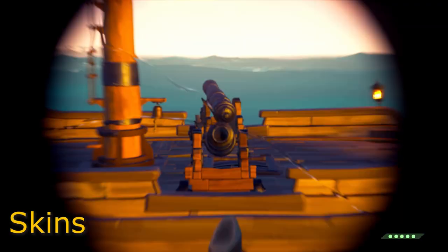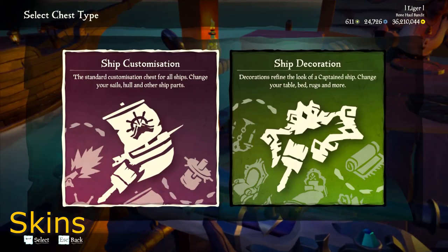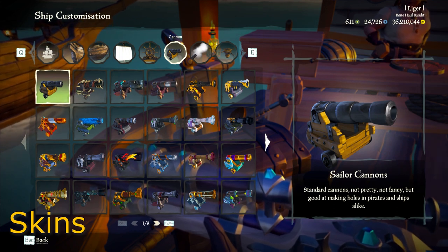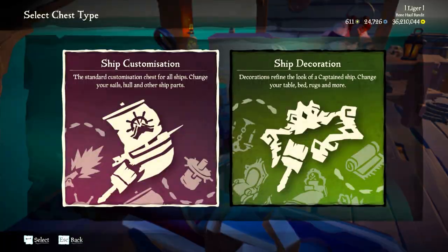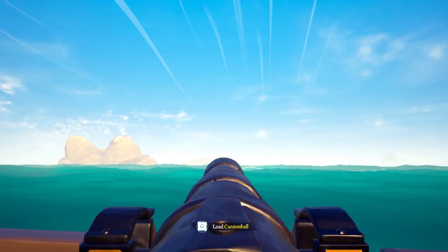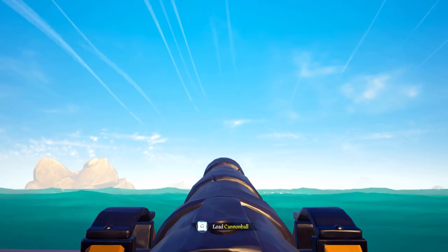Before we actually get into firing the cannons, I just want to go over cannon skins and the different types — what to stay away from and what to use. In my opinion, the sailor cannons are the best cannons to use just because they don't block any information. You can see incoming cannonballs, you can judge where your cannons are going better, and they just overall don't have anything in the way.